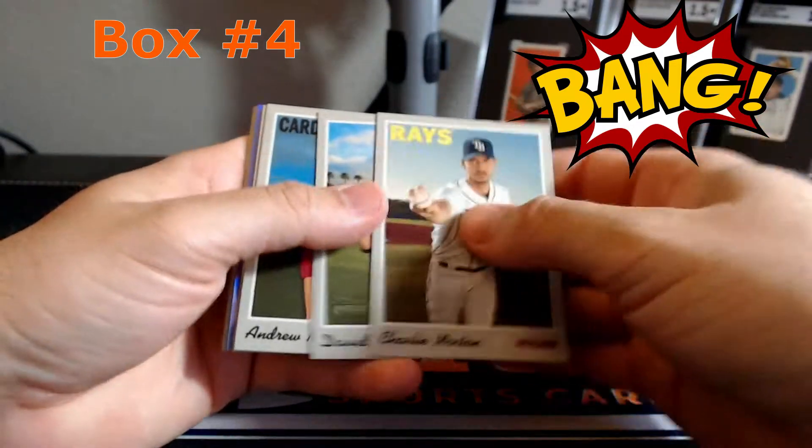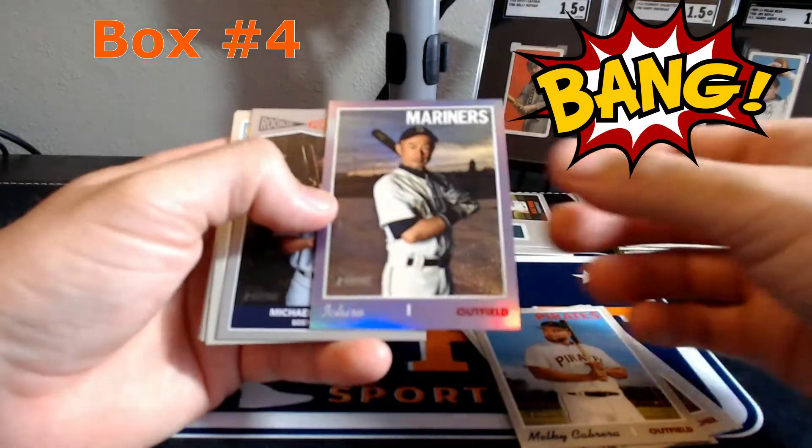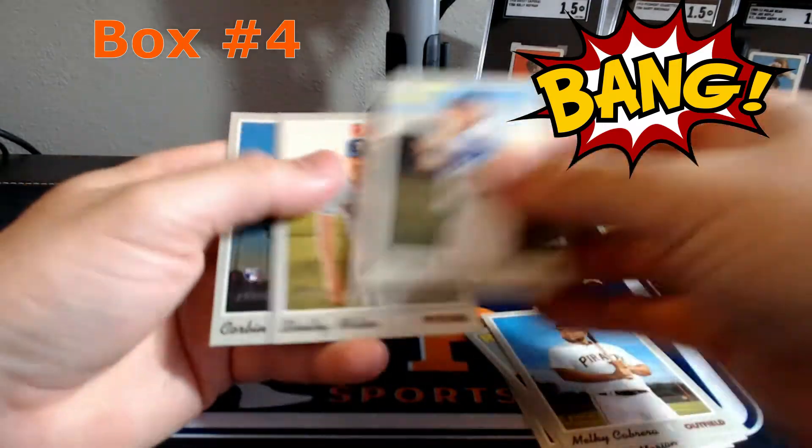Last pack of box number four - purple hot box. Oh, look at that - Ichiro! Looks like I'm putting together the Ichiro Chrome Rainbow in this case. There you go, one Carantini.